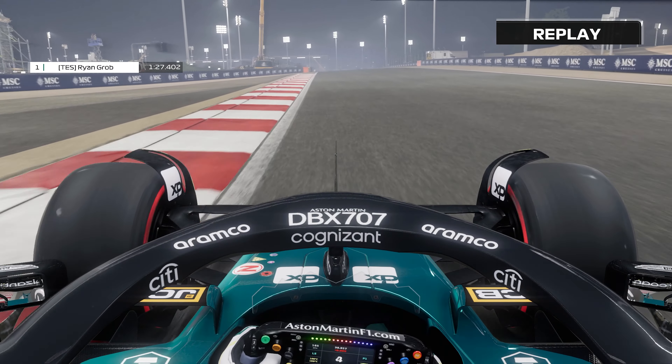As we now head down into the last corner, once again use all the track on entry, don't touch the apex curb ideally, but use everything on the exit — which is quite a common theme around this track. And there is a lap of Bahrain at 1:27.398.